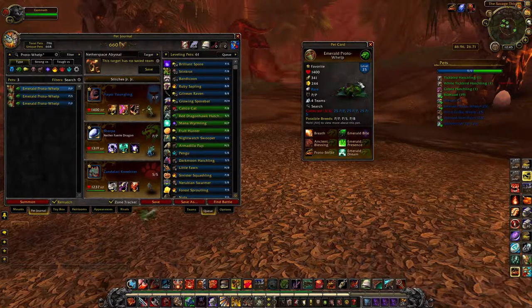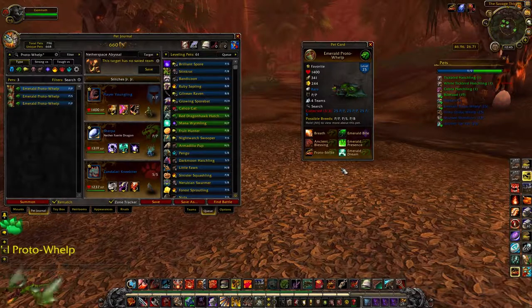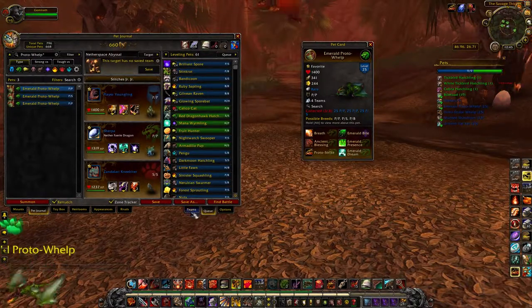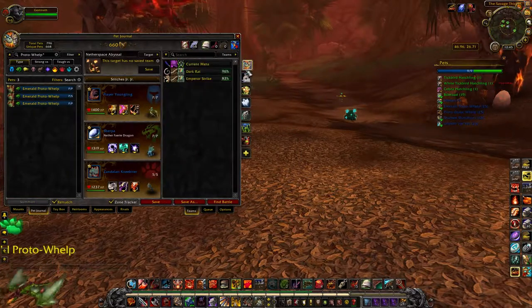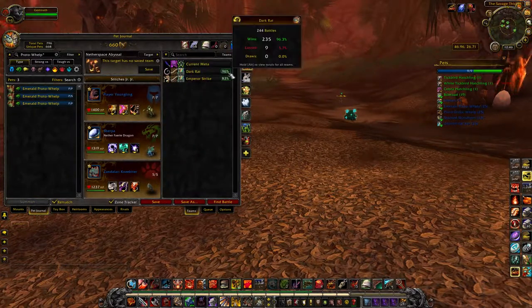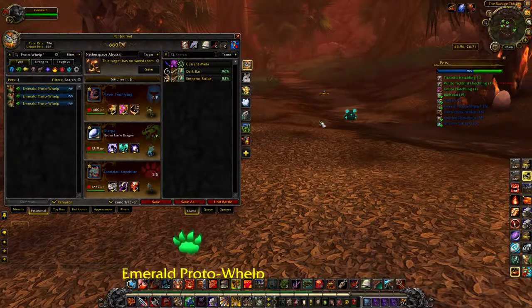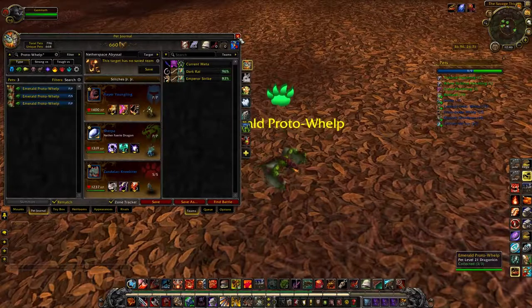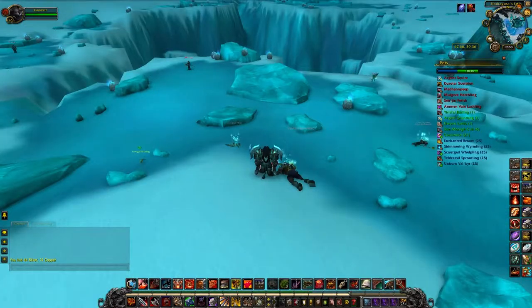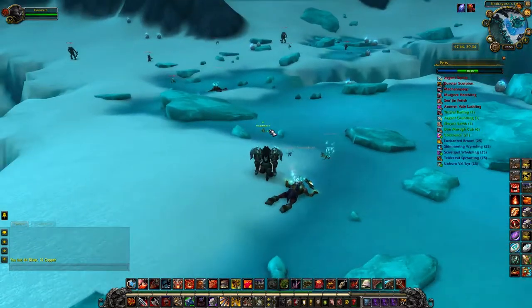I use the Emerald Proto-Whelp in a lot of PvE teams and I've seen people use him in PvP, but I don't like him quite as much there because you run into a lot of teams that employ Darkness. My favorite PvP team has all three pets using Call Darkness, and I've gotten 235 wins and 9 losses on that team. That'll wrap up Sholazar Basin.